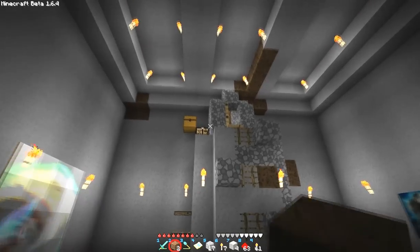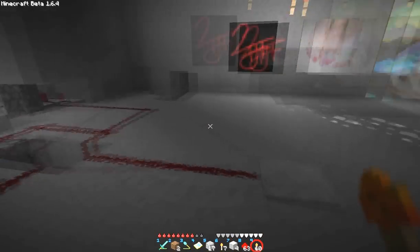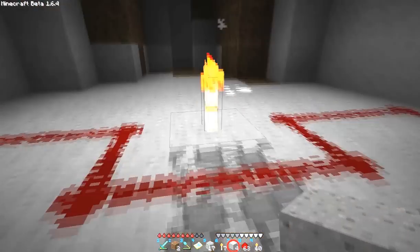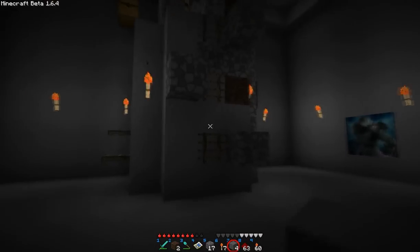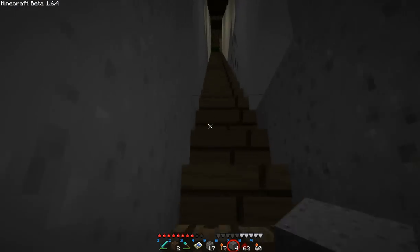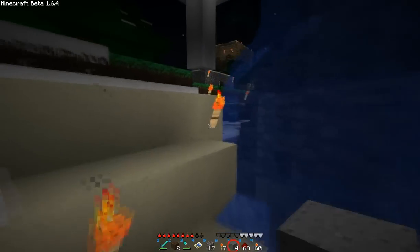I'm having a hell of a time getting anything to spawn in this dark area back here. If there were a creeper coming along and I didn't want him in my base, you stand on the button and he falls in the pit - you can close it off and walk over and laugh at him. I think you might even be able to fire arrows through this, although that's total supposition on my part.